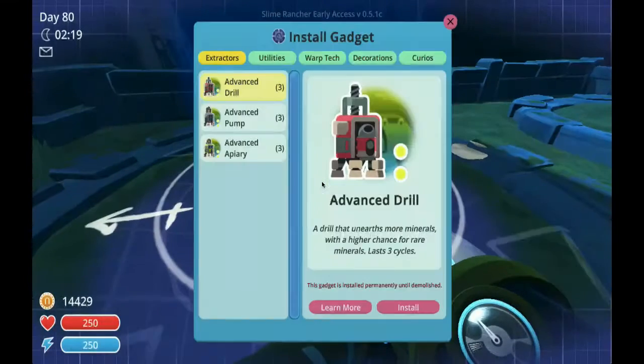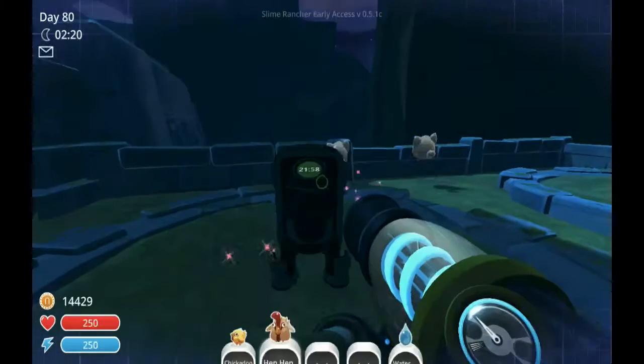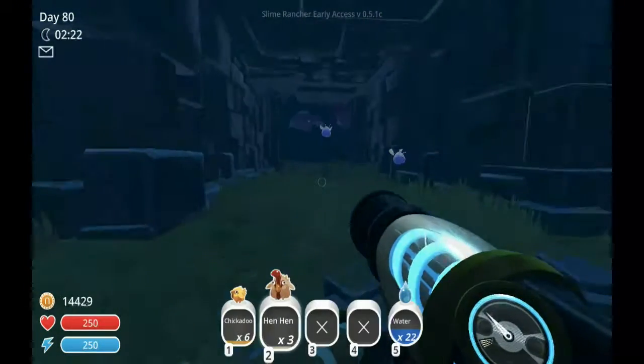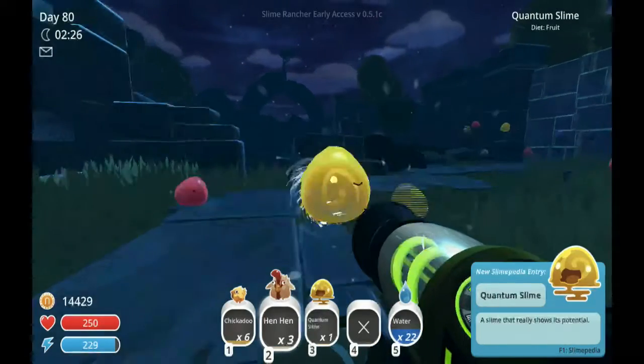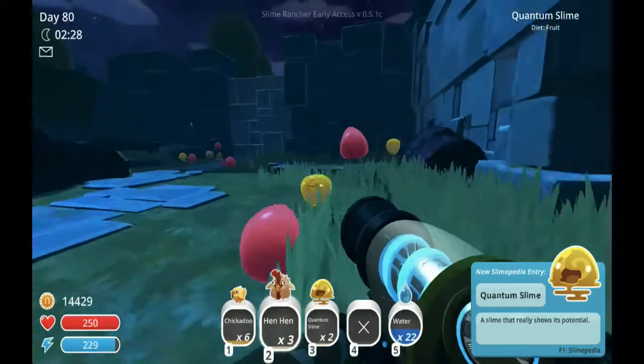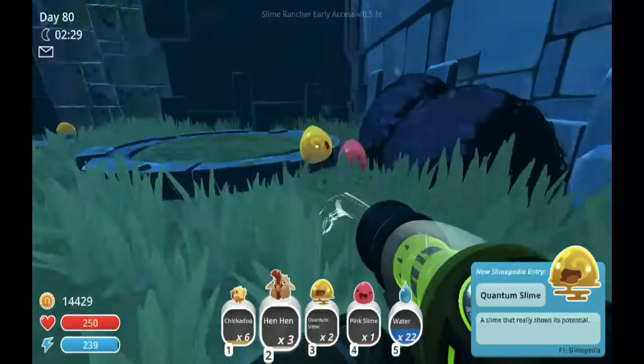These are gadgets also — you can build not just teleporters, you can build other gadgets. I'm gonna build a drill — it's an advanced drill. It lasts for three in-game days, so after 21 in-game hours you can go back and collect stuff.